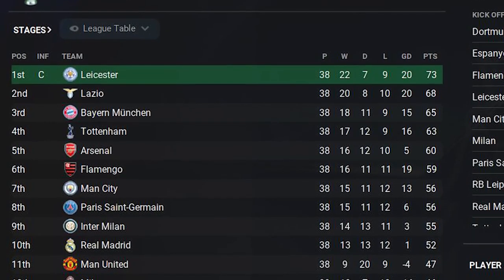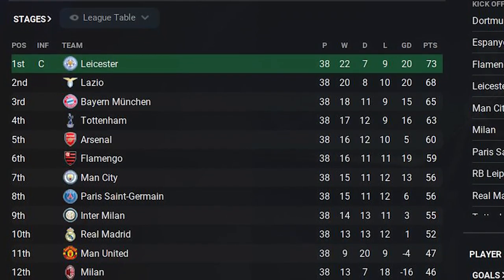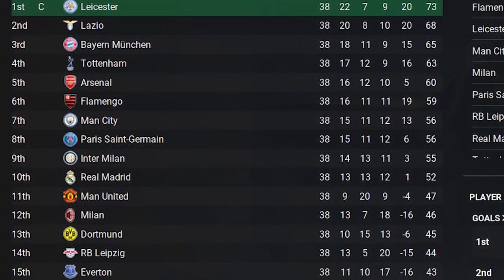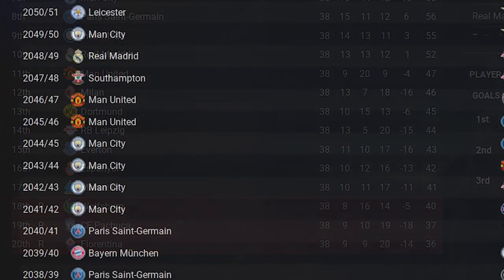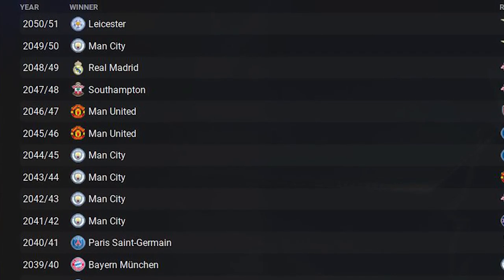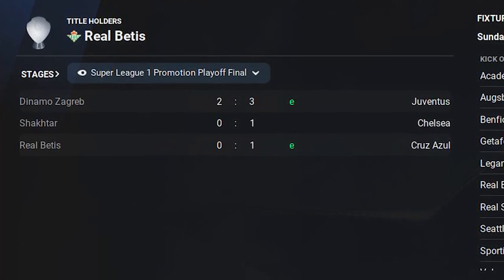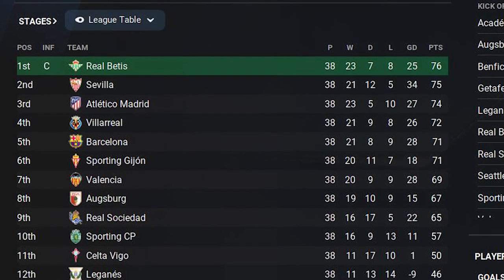10 years later — 30 years in total — and things are very different as Leicester are your Super League Pyramid champions. Brazilian club Flamengo are flying high in sixth, and even Mexican team Pachuca are in the Super League, though they're getting relegated this season. In the last 10 years it's been all English clubs, including six consecutive Manchester wins, followed by Southampton and the only non-English winner being Real Madrid. But there are some massive clubs missing from the top division — Juventus and Chelsea are on their way back up, while Barcelona are still in the second tier alongside Atletico Madrid, Sevilla and Villarreal.